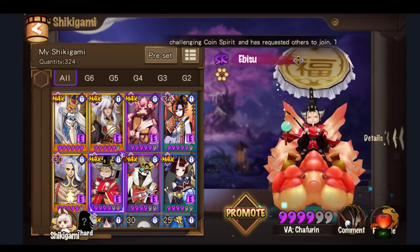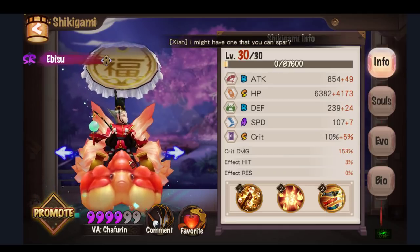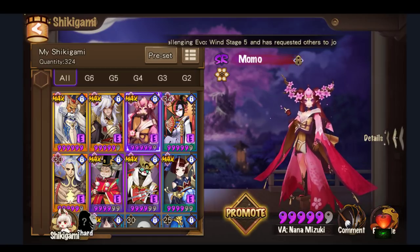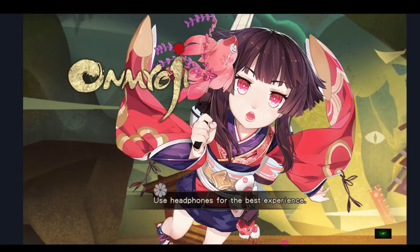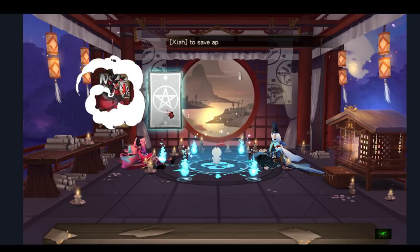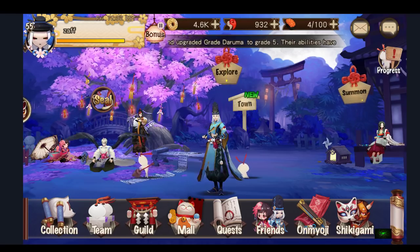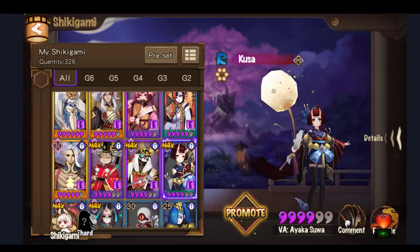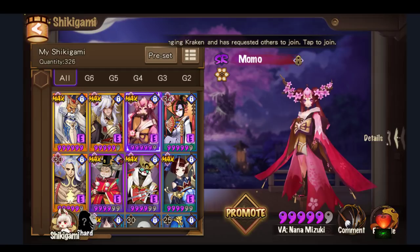Ibisu is more of a pay-to-play healer because he's not really farmable — you can only get him from summons and Demon Parade, no shard zone for him. Momo is somewhat farmable; you can use challenge passes and get her from the shard zone. Kusa is just an R-rated shiki you can get from the broken amulet. She's really easy to skill up — I highly recommend her for early game players.